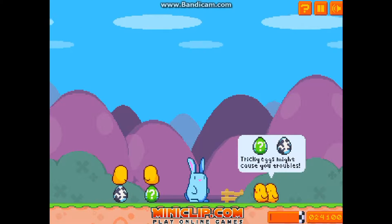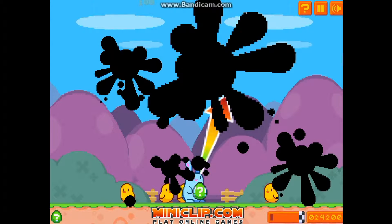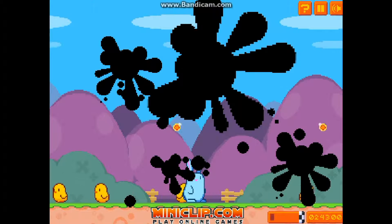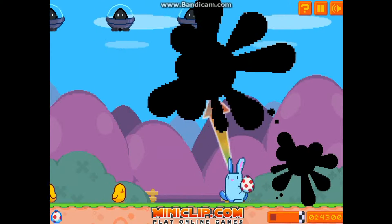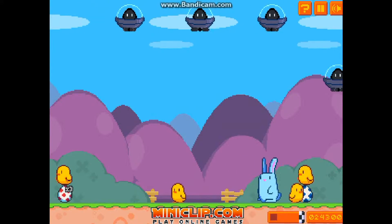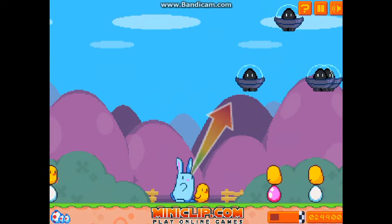Now we've got the mystery egg and the gooey egg. The gooey egg can spread goo on your screen for five seconds — after five seconds the goo will disappear. That was a bad shot there due to the goo messing up my accuracy a little bit.